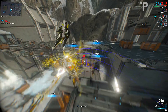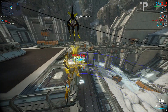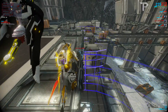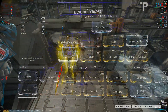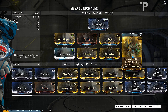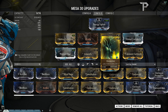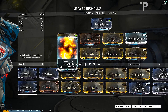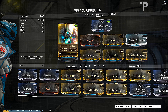Of course, some of you will have different variations of this build, so by all means let me know in the comment section what way you run it and is it as effective for you. This build has one forma and it is set up entirely with efficiency and power strength in mind, as well as a small bit of duration for Shooting Gallery or Shatter Shield depending on the mission. The forma of course is for her aura — I swap it out for either Energy Siphon or Corrosive Projection depending on my group or which mission I'm running.